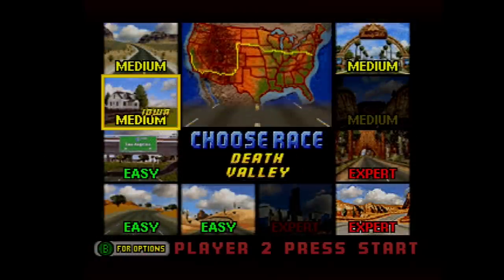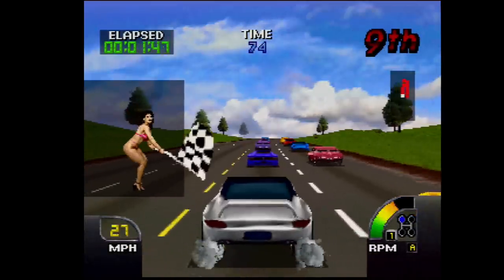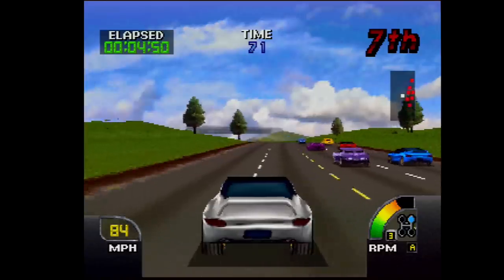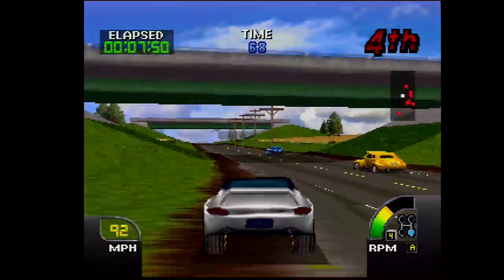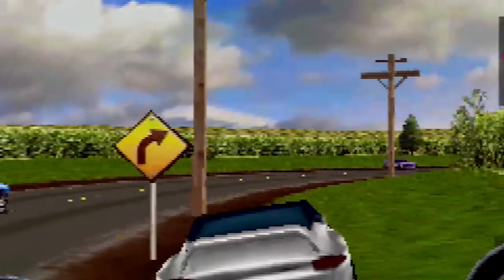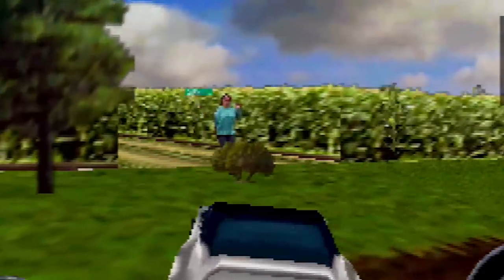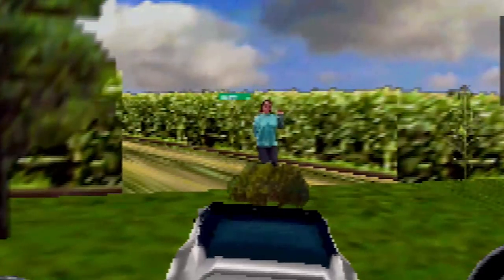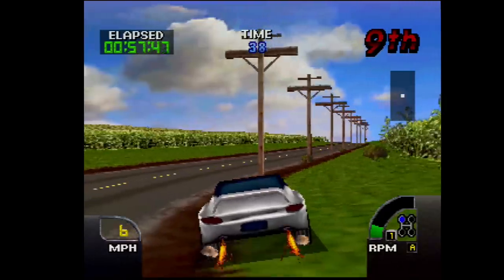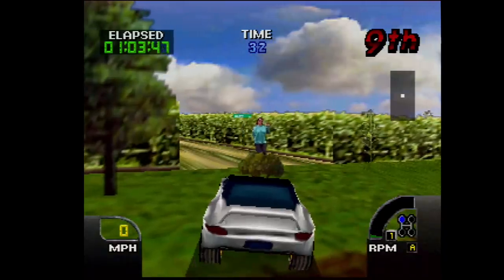In Cruisin' USA for the Nintendo 64, there's a little easter egg on the Iowa stage that's kind of weird. This is about 10 stages in, so you won't be able to automatically select the level unless you've played through some of the tracks already. When you get to Iowa, you drive along the road until you get to a cornfield. Right after the yellow road sign, you will see a woman standing there giving you the finger. It's funny, but also something that would have freaked me out if I just stumbled upon this back in the day. Imagine a woman just standing in a cornfield, flipping you the bird with no one else around — it's disturbing. It took me a few tries to make this turn because it's really easy to miss or get blocked by a giant tree in your face.